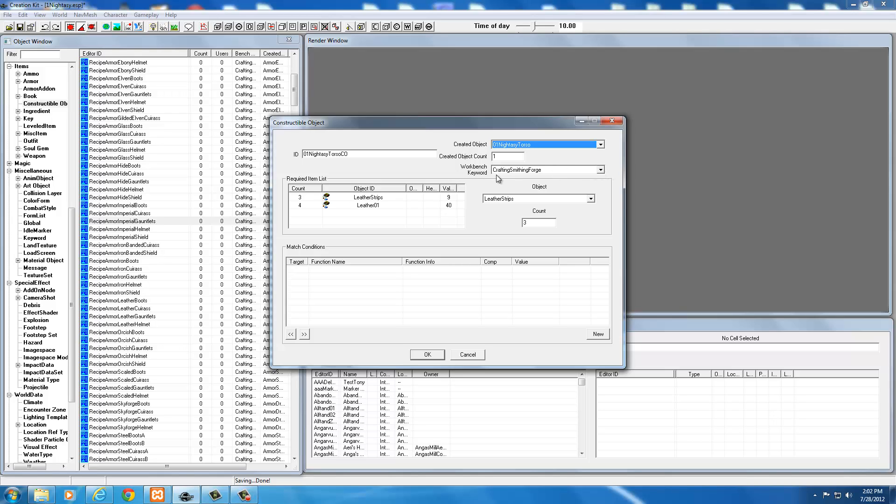The Workbench Hotkey is set to Crafting Smithing Forge, which tells the game that this item is constructed at a forge. You don't have to change this.